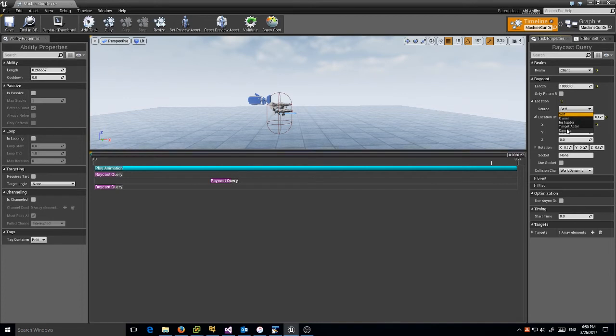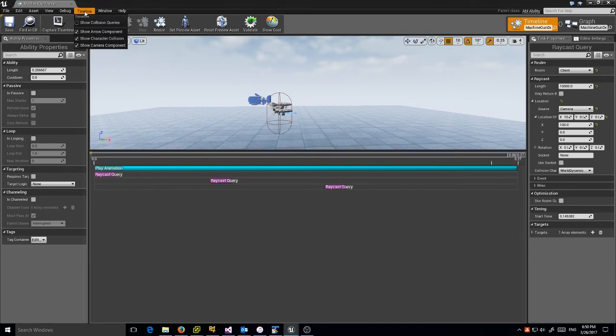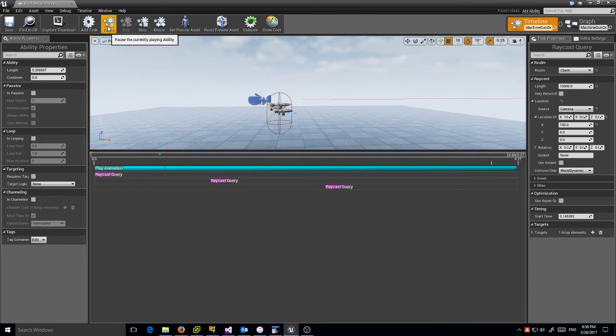I'm going to try to add better logging for when that happens — it's just something to look out for. So one meter offset, camera location, and we'll space them out on the timeline. There's a little bit of a cooldown in the animation. If I save it and play it with collision queries turned on, you can see the raycasts firing. I could drop it down a little bit but for this purpose it's fine.